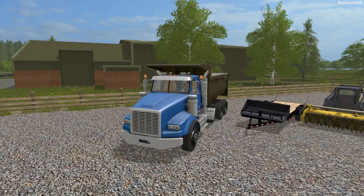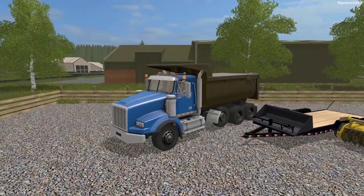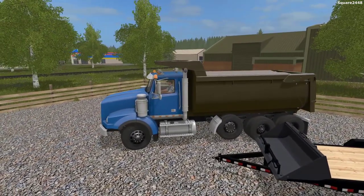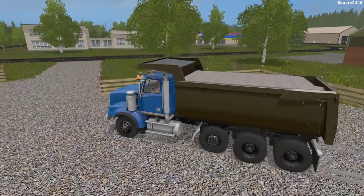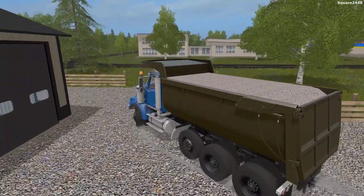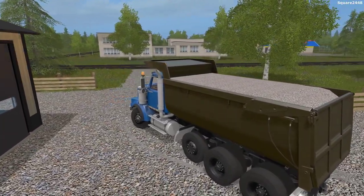Up first, we'll be hopping in the dump truck, which is like the in-game semi-truck with a dump bed on the back of it, which looks pretty cool. We do want to drop down this axle since it's going to be a lot of weight. We do have it full of gravel, and we do want to turn on the beacon lights.